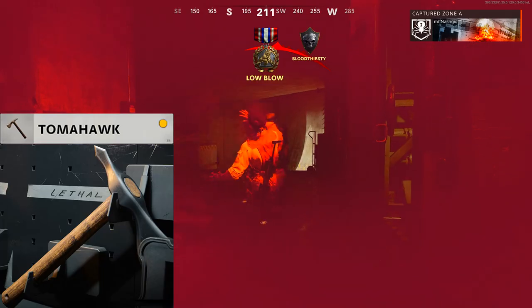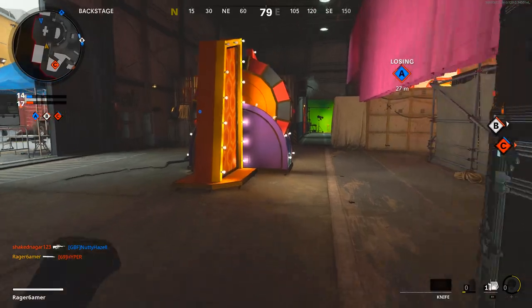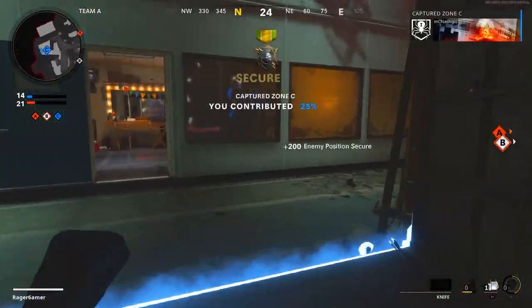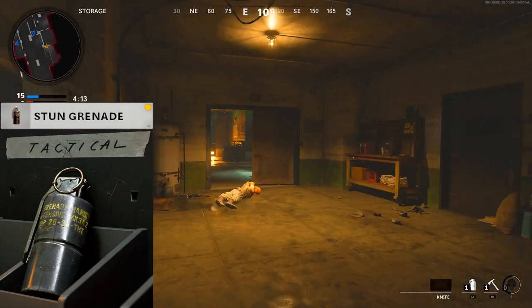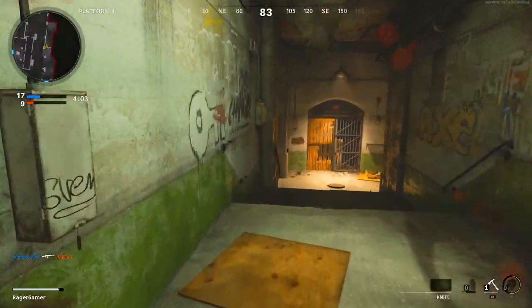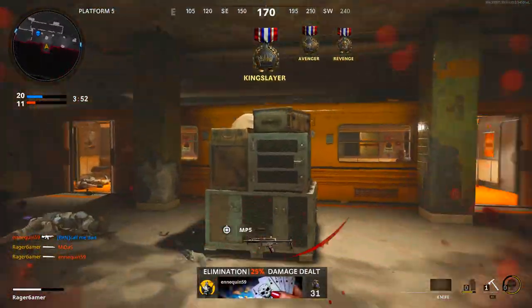For equipment, use a Tomahawk as your lethal — only use it if absolutely necessary, like to eliminate an enemy at longer range to avoid dying. Avoid things like grenades and C4 that could cause accidental self-damage or noise. The main focus should be your tactical: the stun grenade. Throwing it at enemies slows their movement and prevents them from reacting, making it easier to run up and knife them. That's why Quartermaster is useful — it lets you keep recharging stun grenades throughout a single life.